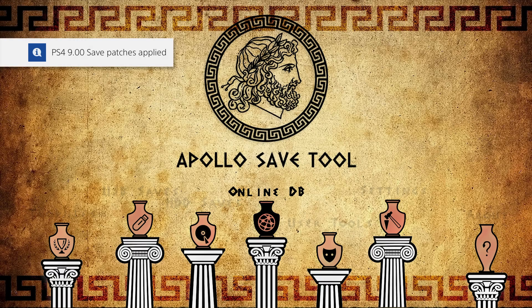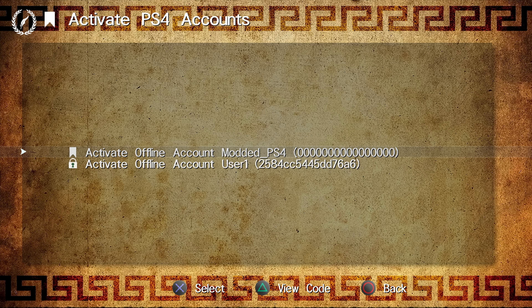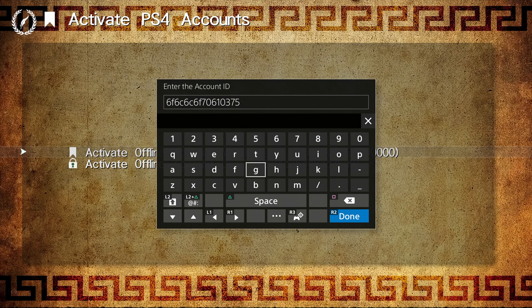You can find the Apollo save tool in the homebrew store if you don't already have it installed. We need to get our account ID, so head over to User Tools and then go to Activate PS4 Accounts. My main account is activated - it has a padlock symbol and an ID in brackets: 2584cc. If your account shows all zeros, it's a local account that hasn't been activated. Select it with X and it will give you a random ID you can use to activate the account.